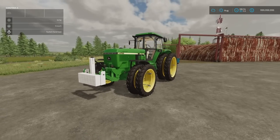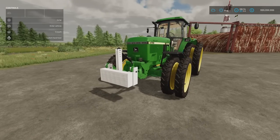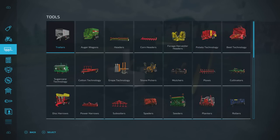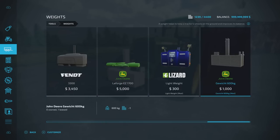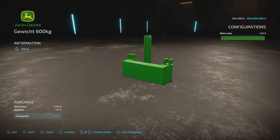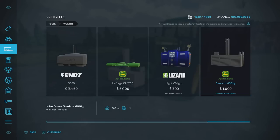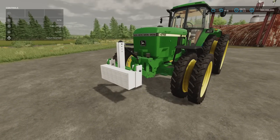Starting here with the Geveik 600kg by Agra Modding — a front weight. 0.82MB download, one slot on console, you'll find it under tools, under weights, right on the end. One grand to buy. We can change the main colour to anything on that palette — it is a John Deere one so you can go for John Deere green or any colour you want. 600kg weight, very nice indeed.